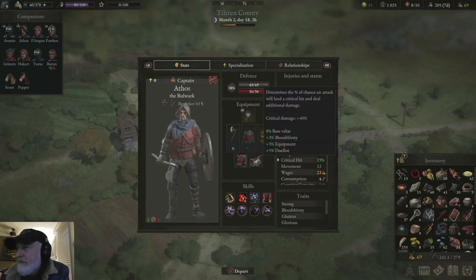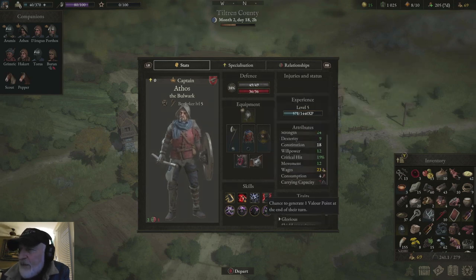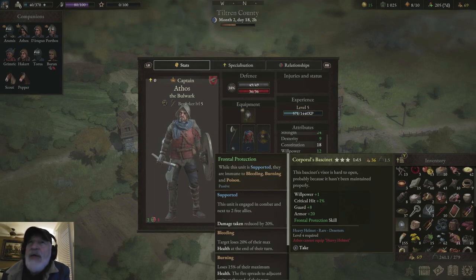Athos has picked up traits as well. They all start with the same three — I start them that way. Glorious: he gets a Valor Point at the end of each turn. Shield Connoisseur, Duelist, Resilient — all of that because they're all very involved.